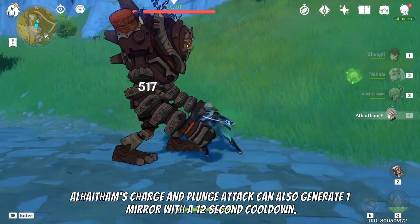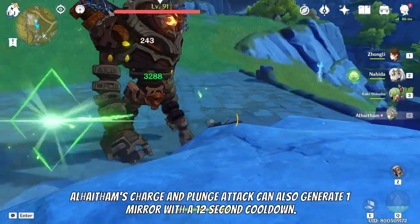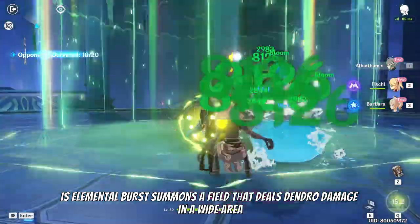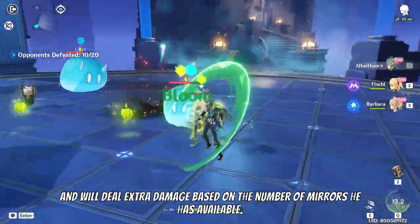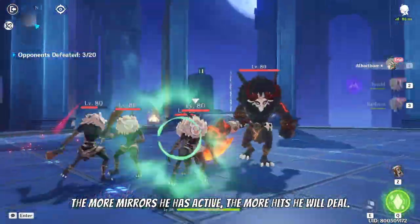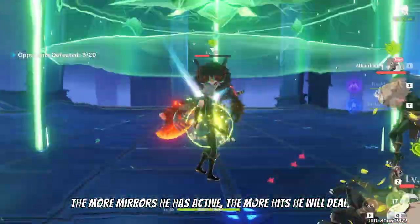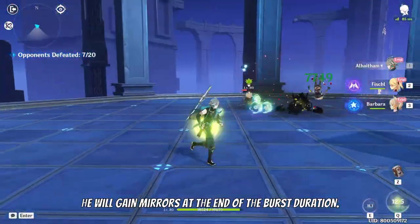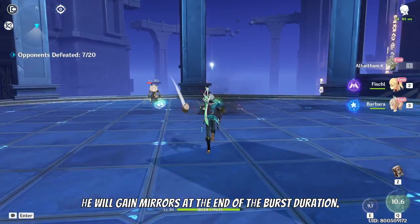Al-Haytham's charge and plunge attacks can also generate one mirror with a 12 second cooldown. His elemental burst summons a field that deals dendro damage in a wide area and will deal extra damage based on the number of mirrors he has available. The more mirrors he has active, the more hits he will deal. However, if he has no mirrors during the casting of the elemental burst, he will gain mirrors at the end of the burst duration.